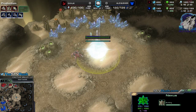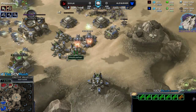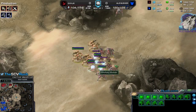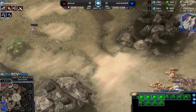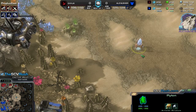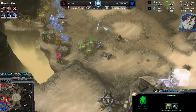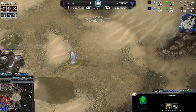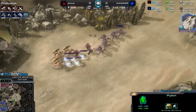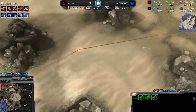The Protoss is just containing me, which is fine. Behind that he's getting the Twilight Council, the Nexus — everything fine. I can't really move out with that force — that's the problem. But he's not aggressively warping in, so he's really just soft-containing me, denying bases. That was a hallucination. He sees that I'm taking a base — will he react? It looks like he's pulling back because of the Hellions.